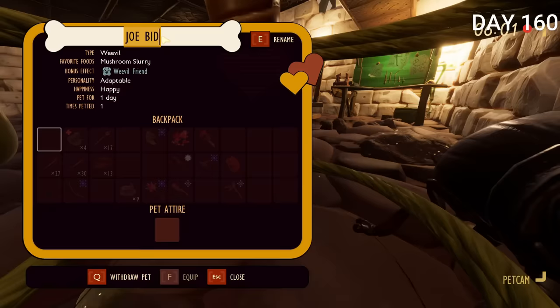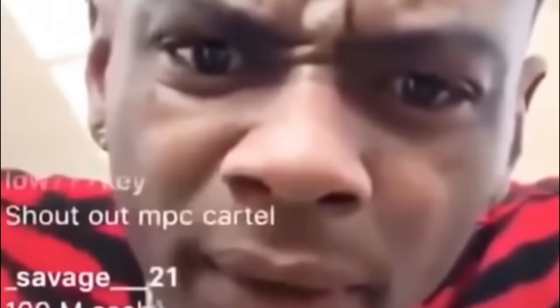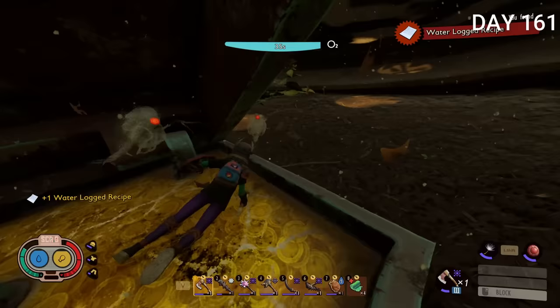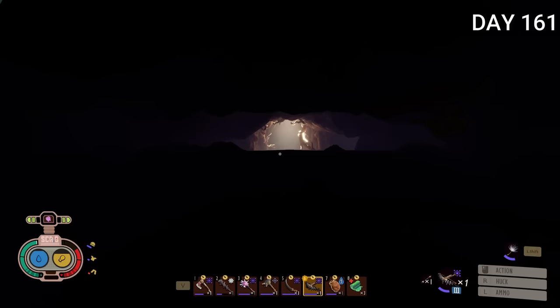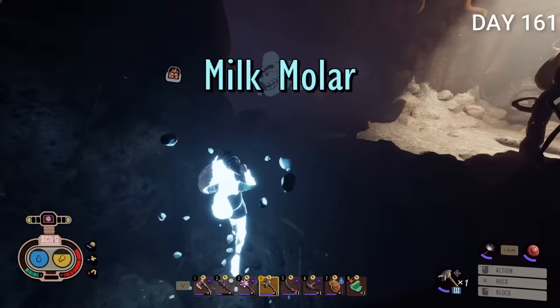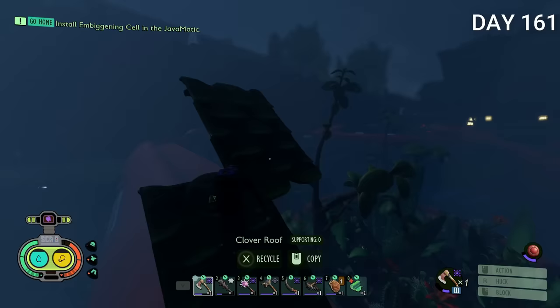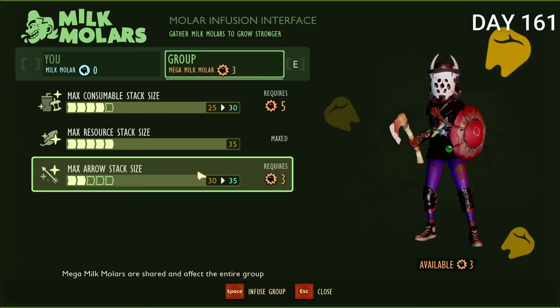Carrying on the tradition, I renamed the weevil Joe Biden 2.0 — to heed the timeless advice of Teddy Roosevelt: speak softly and carry a big stick. Day 161 I went back to a chest to get a recipe I missed that allows me to craft bomb arrows. I needed this to shoot a rock, which let me get the last regular milk molar I needed — now fully maxed out on regular milk molars. Only the mega milk molars were left. That night I got another milk molar, built a small ramp, and upgraded my max arrows.